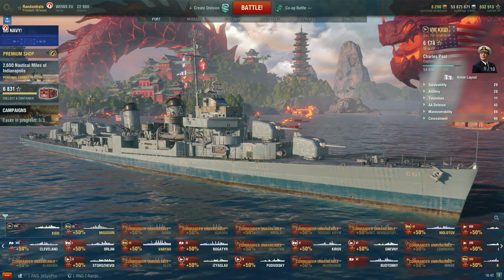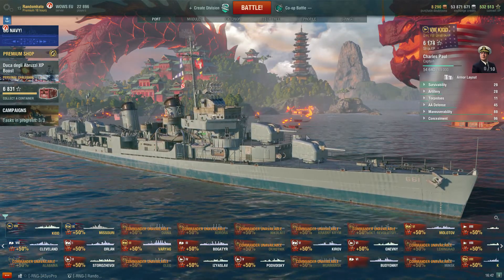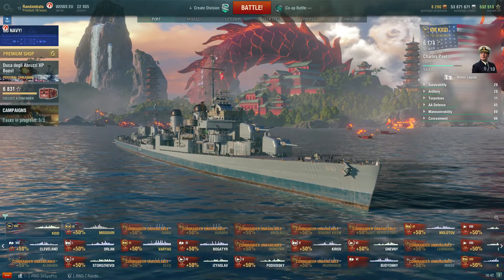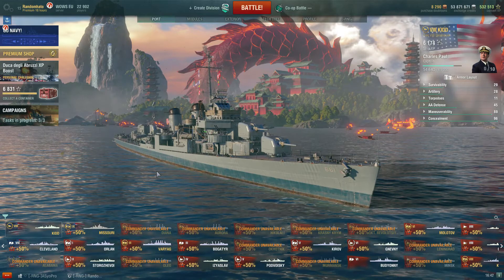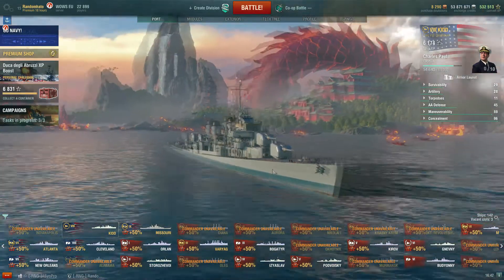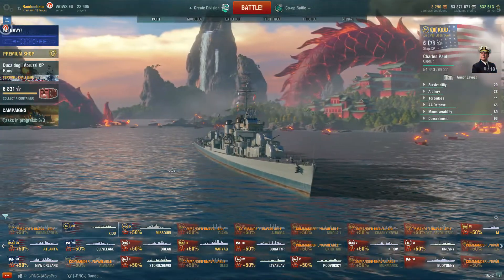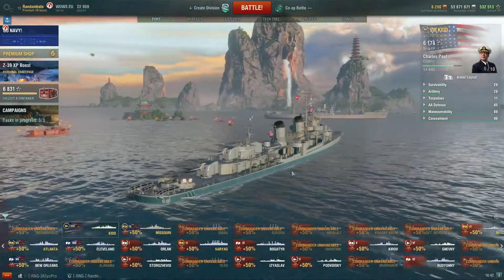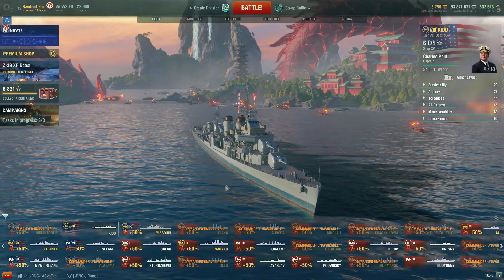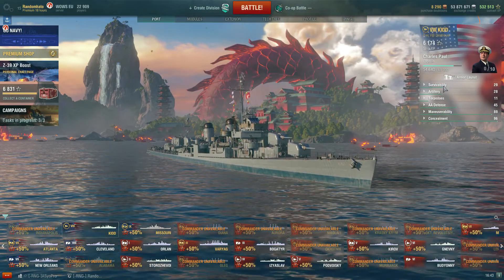Hey guys, Random here, back with a bit more World of Warships. Today we're going to have a quick look at the Kidd - this is the tier 8 premium US destroyer. At the moment you can get it as one of the missions out of the freedom crates, along with the Monaghan, the Sims, the Cleveland, and the Atlanta. So far I've not been doing too well getting the crates in the game because I've not really had a great deal of time to play.